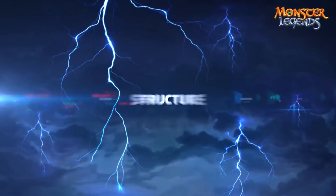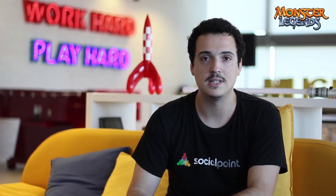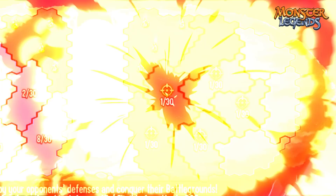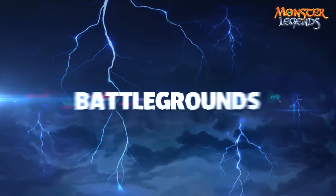Team Battlegrounds is a team versus team competitive event where the goal is to destroy your enemies' battlegrounds and at the same time defend your own. The event is split into two phases: defense and attack. In the defense phase you need to communicate and coordinate with your teammates to place as many monsters as you possibly can to defend your territories. During the attack phase you need to use your best attacking monsters to destroy your enemies' defenses and claim their territories.